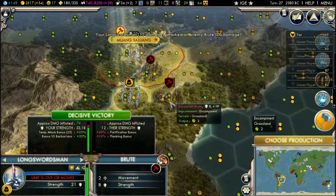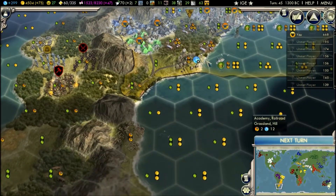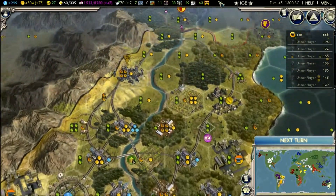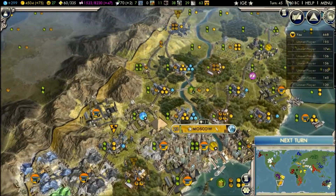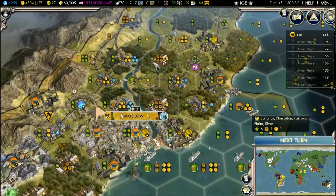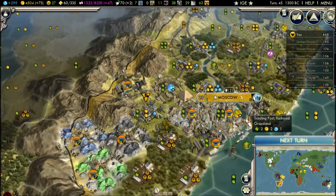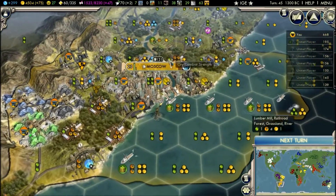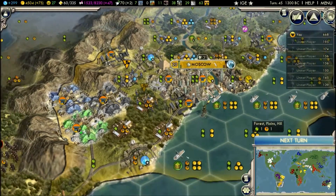I know it looks pretty stupid, but I personally built the railroad for the city, because these guys do a mediocre job and it takes them forever to build something. If I want to move military units around quickly, it goes around here, goes this way, goes through the city, and then down around, back up here. So it makes it a lot more efficient to get around.